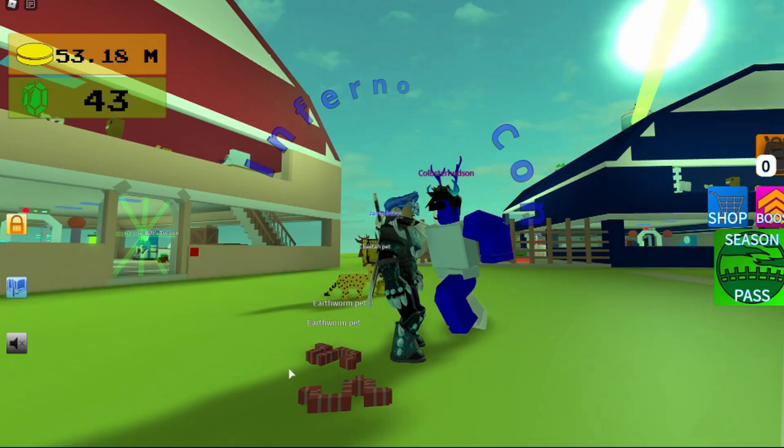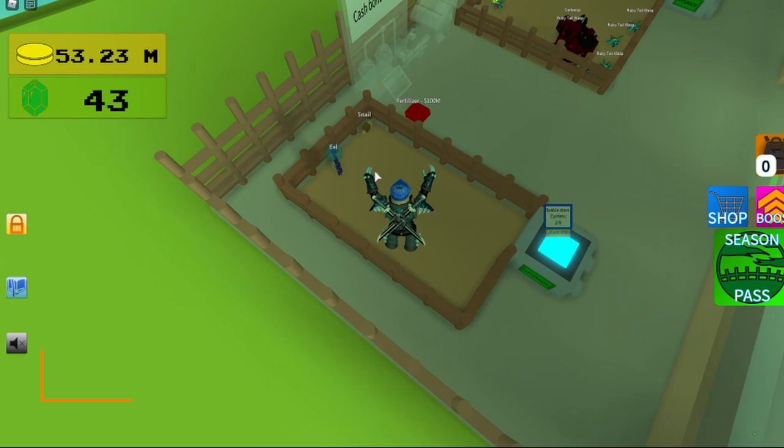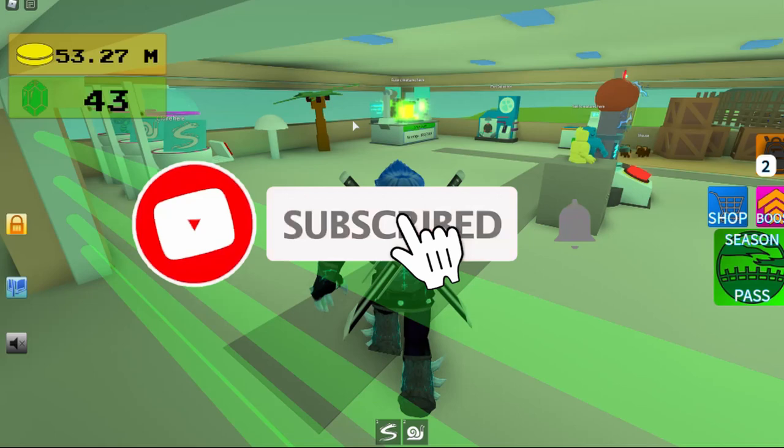Hey guys, today I'm going to be showing you how to get the earthworm — that's how it looks right here. First, go over and get your snail and eel, and then come over to the fusion chamber.